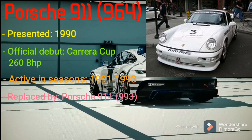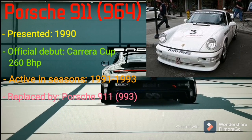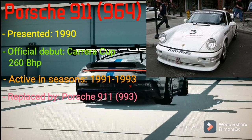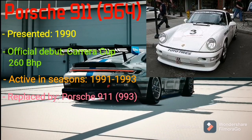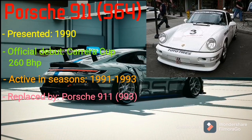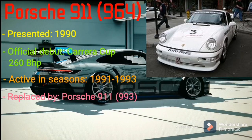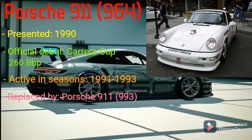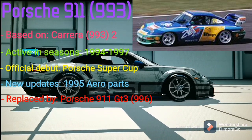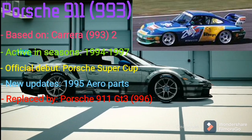The Porsche's first 911 Cup car was presented to the public in the 1990s and was completely based on the 964 generation. Later that year, the Porsche 911 964 had its first official race debut at the general Porsche Carrera Cup with 260 brake horsepower. Since 1993, that car also competed in the newly formed Porsche Super Cup, which at that time was driven as part of a Formula 1 support program. For the 1995 season, Porsche replaced the 964 with the Porsche 911 993, which was completely based on the Porsche 993 Carrera 2 and was used in the Porsche Super Cup from 1994 to 1997.